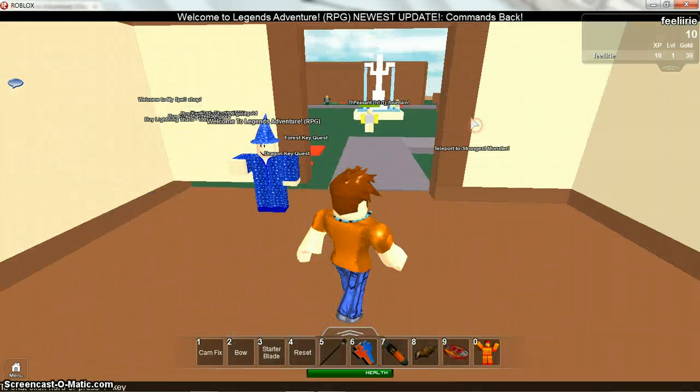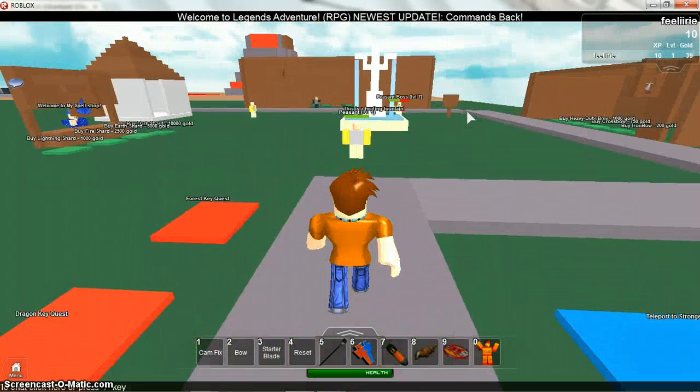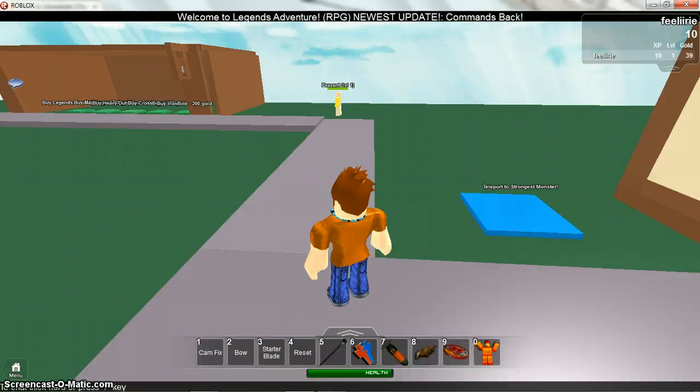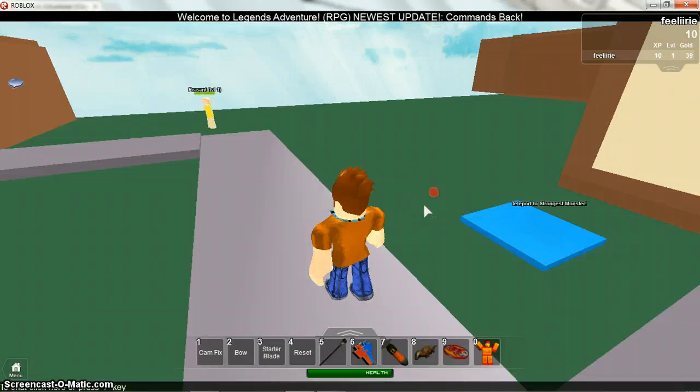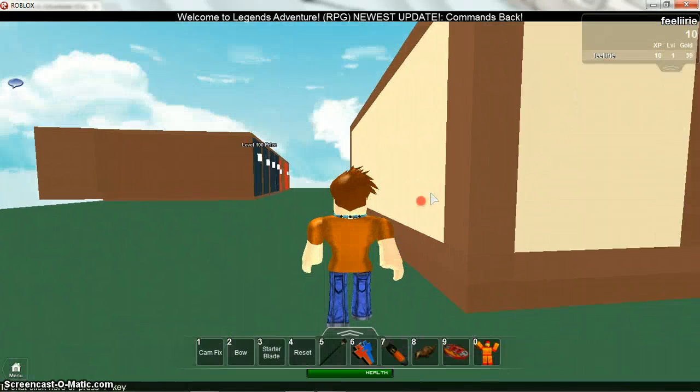Today I'm going to be showing you how to glitch into the admin room in any game that allows gear. I'm just going to be showing you Legends Adventure — me and my friend found this out just messing around in Roblox.